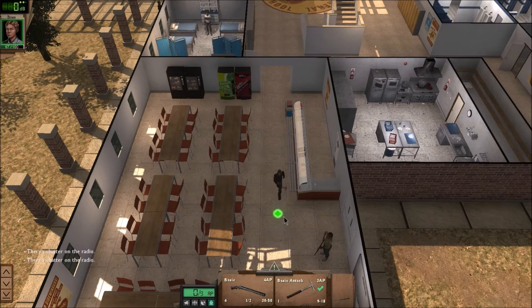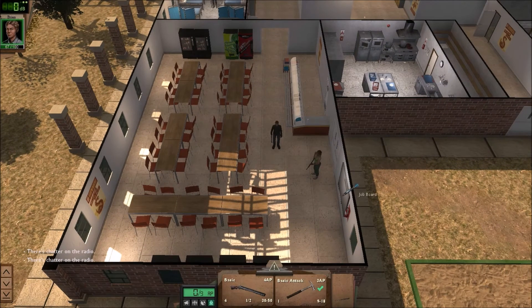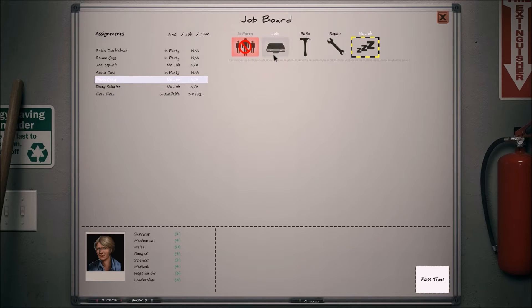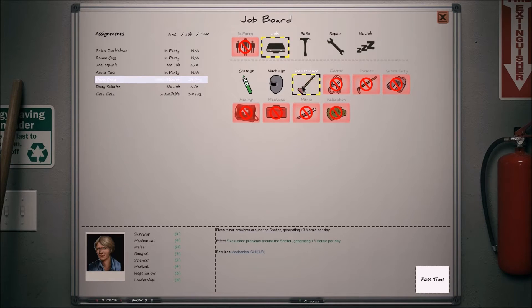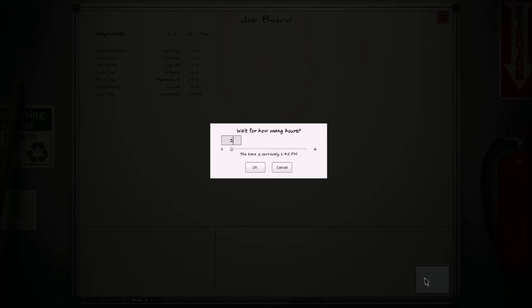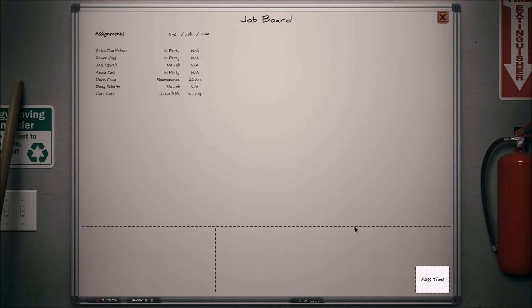Another thing they've added, which makes perfect sense, is on your jobs board you now have a pass time button. You can set a job — for example, this guy here has a maintenance job for 24 hours. What you can do is click the pass time and the hours will tick on. You can select the hours: it's currently one, you can take it up to two, to three. And there — two hours have gone off that job.